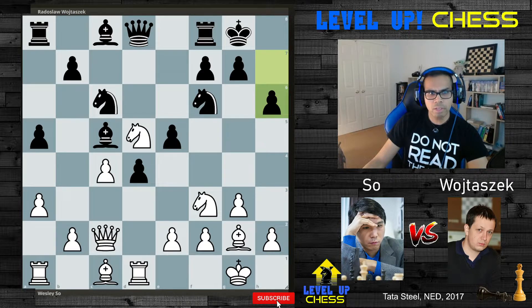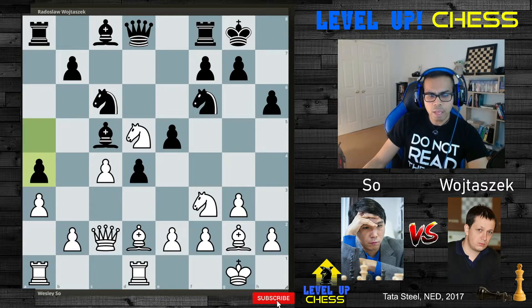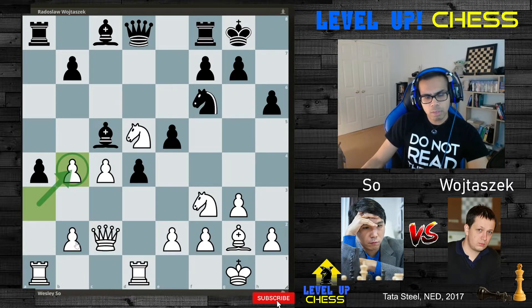h6 was played in response. Bishop to d2 was played — Wesley has lots of ideas on the queenside. A4 tries to foil that idea. But now bishop to b4. After takes, Wesley earlier wanted to push the pawn on b4, but now he has a doubled pawn structure — not so pretty, but it still reinforces his plan to attack on the sidelines.